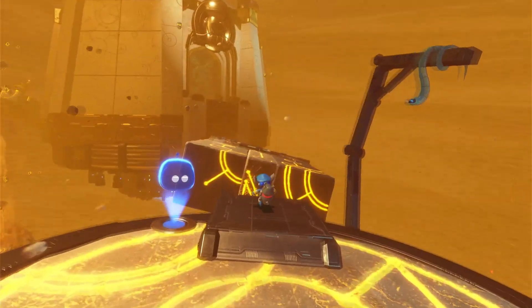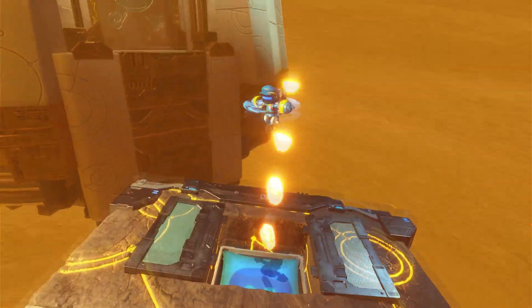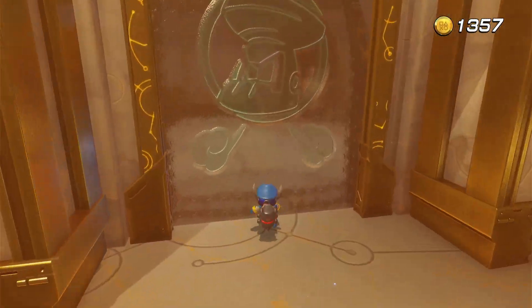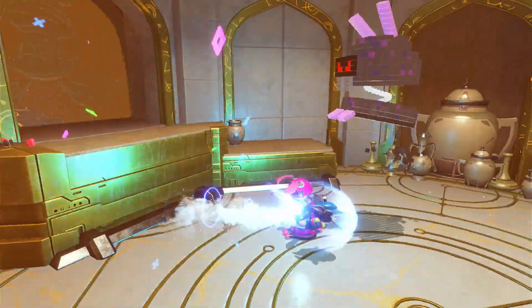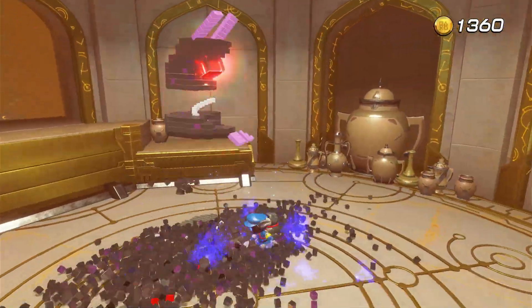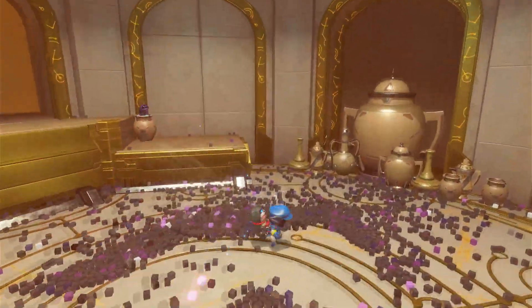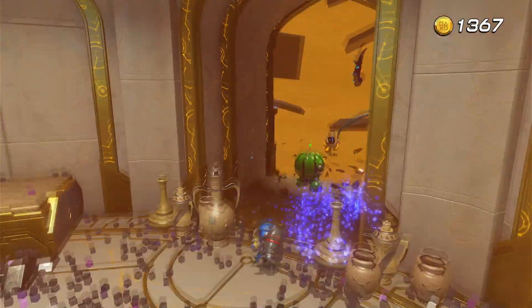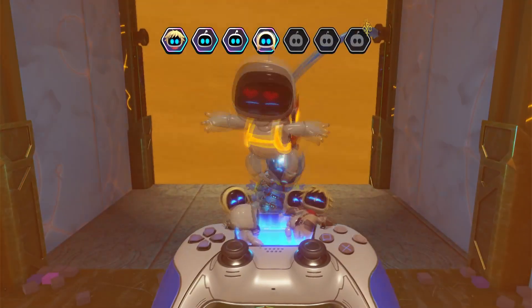Just after you get your super power, or your upgrade, or whatever you want to call it, we're going to go this way and go through the glass. I guess we'll have to take out these enemies first. Get out of here, rabbit. And then we're going to go this way and bust through that, and there is our next bot.